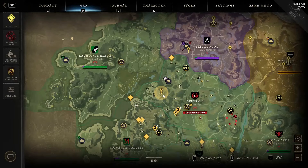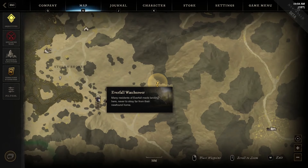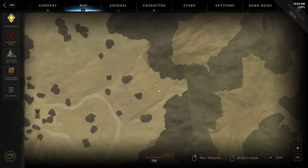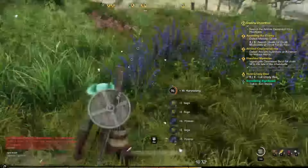The second location is on the left side of the region. To be precise, you have to reach the Everfall Watchtower you can find in this part of the map. All the way to the right from the landmark location you can find several rocks between the road and the mountain wall. You have to reach the mountain wall shown in the map in order to find a dozen herbs packed in the same location.